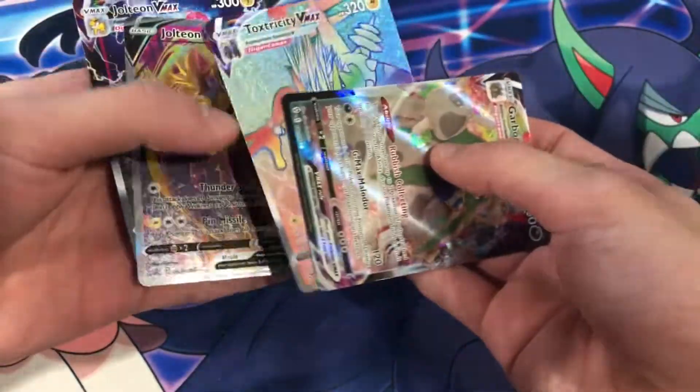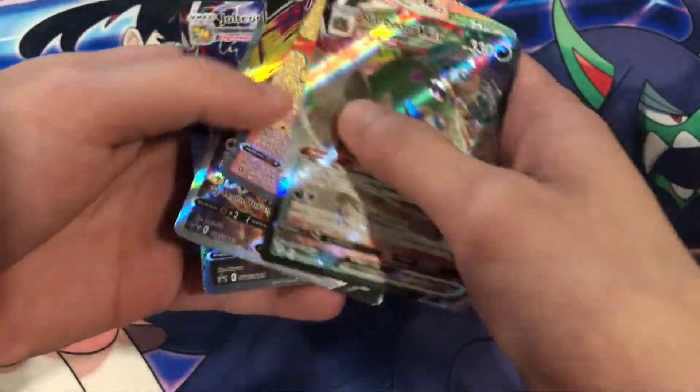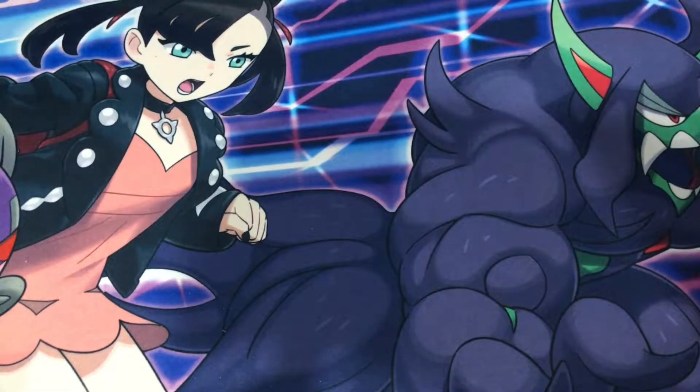I gotta sleeve these up still, guys — I will do that right after. So: Toxtricity VMAX, and two Jolteons which we will be sending in to PSA hopefully, now that they're a reasonable rate. Gotta open up all these products to grade. If you guys enjoyed this video, make sure to subscribe and wait for the Vaporeon and Umbreon box to come out — we will be opening up those two. Hopefully just as good as this box. That was a pretty good box, guys.